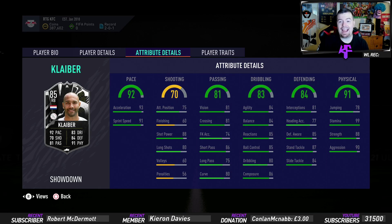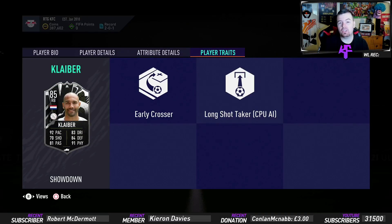Dribbling stats: 84 agility, 84 balance, 85 reactions, 85 ball control, 86 composure — really good for a right back. Defensive stats: 81 interceptions, 77 heading — not the best — 85 defensive awareness, 87 standing tackle, 84 sliding tackle. Physicality: 78 jumping, 99 stamina — beautiful — 88 strength and 90 aggression.